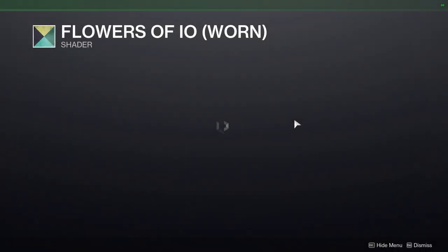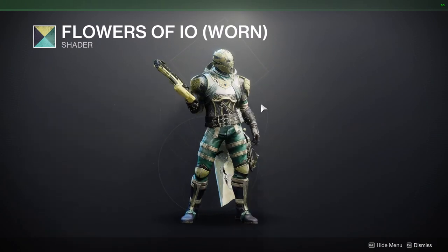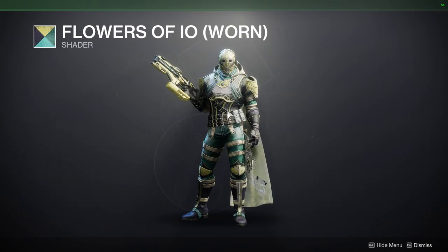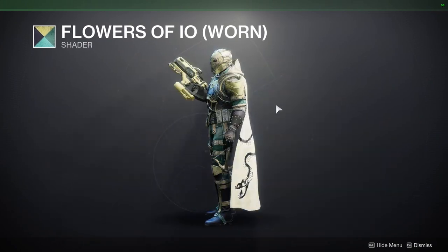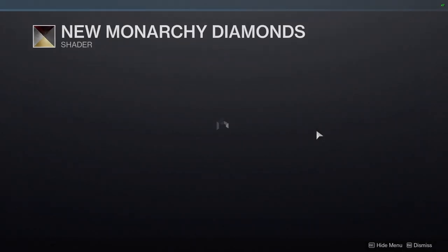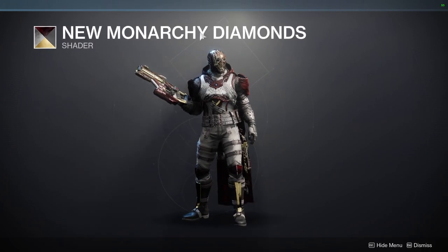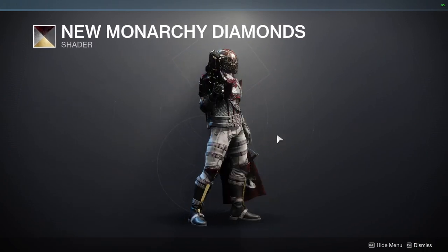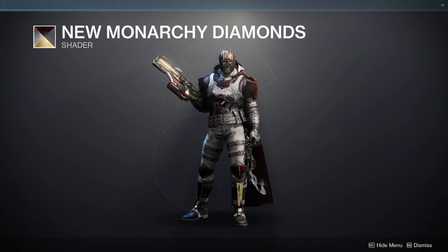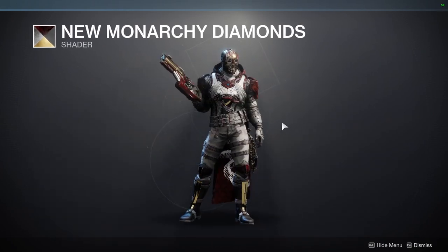We have Flowers of Ayo Warn. This is the rare one because the Warn set was never sold aside from Ada — it was never given out. So this is definitely worth a pickup in my opinion, just because Flowers of Ayo is the Ayo shader, just Warn. The next one is New Monarchy Diamonds. I love this shader — it's one of my favorites in the game, it looks really good with the setup I have right now. Ignore the cloak, that's not the one I usually go with. The ornament's not out yet for Bright Dust, but once it comes out you guys will see that.